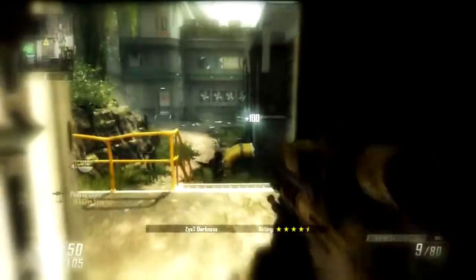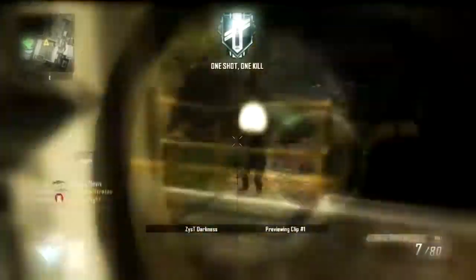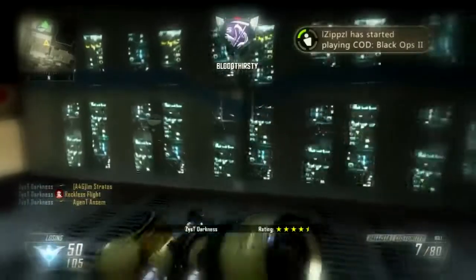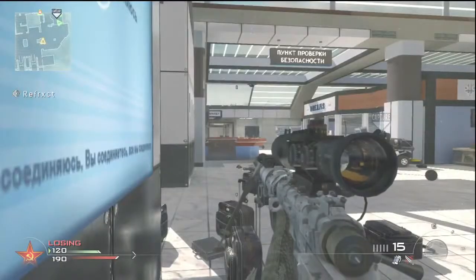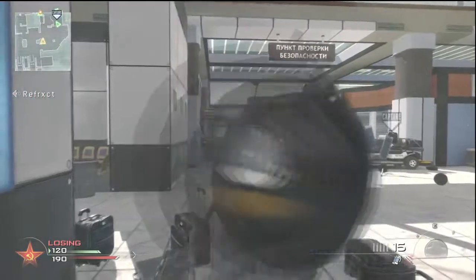Here's going to be a quickscope. Quickscoping is pretty much scoping into your sniper no more than one second. You can scope in but it has to be under a second. As you can see right now, that was a pretty dirty feed.